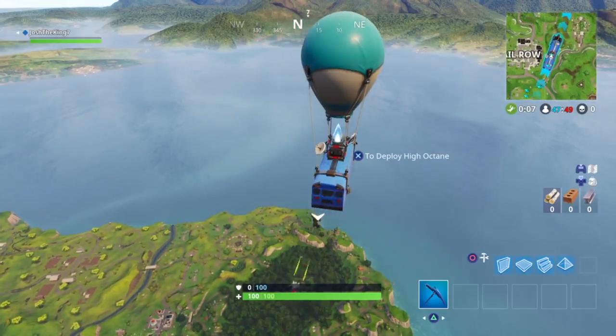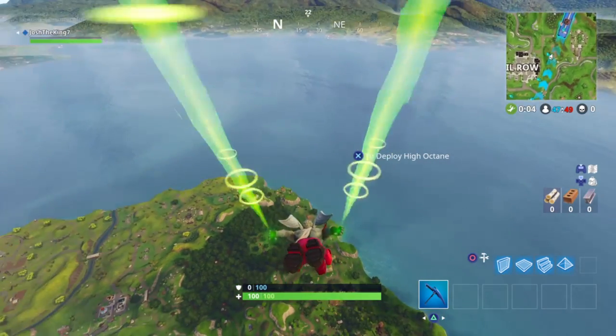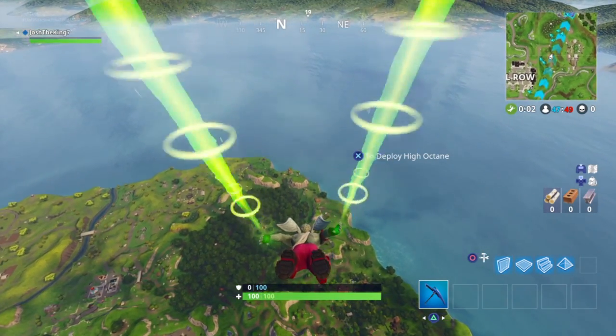You're gonna want to go to Wailing Woods. If you're on the west side, you're gonna be coming from the bottom of Wailing Woods. The way to get to the chests the fastest is by getting the best jump out of all your teammates.